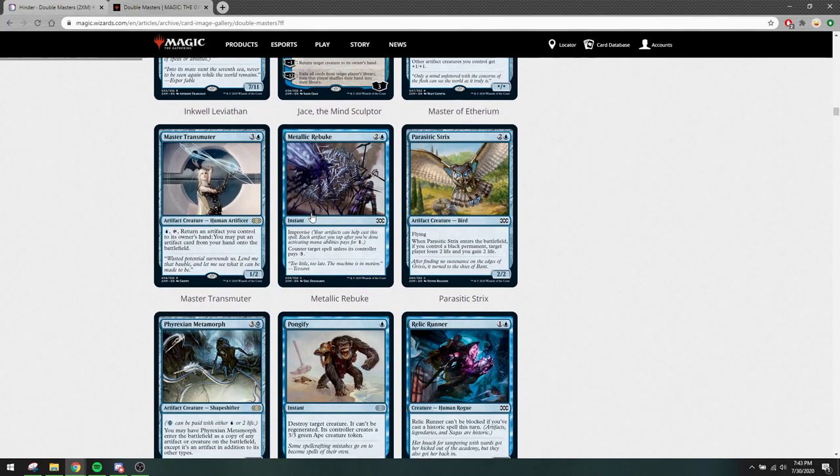Metallic Rebuke is really good as a reprint. I think the card was costing a bit of money in paper, especially foils, so having access to more foils is always great. This card is on and off played in affinity builds — it's not something we play a lot, so it's okay.